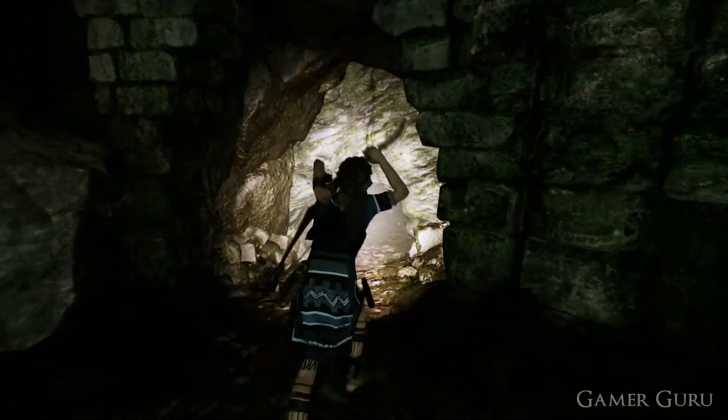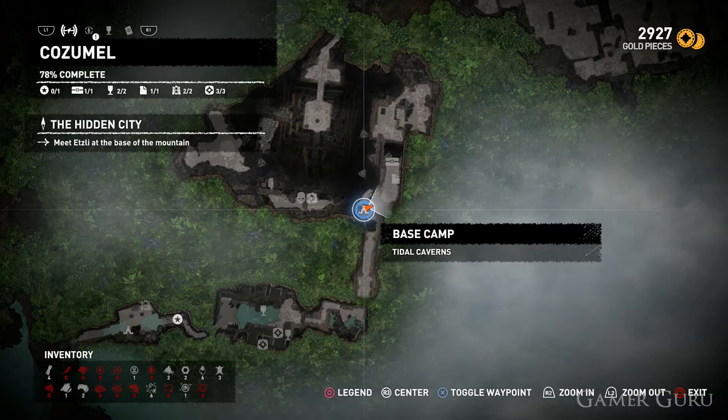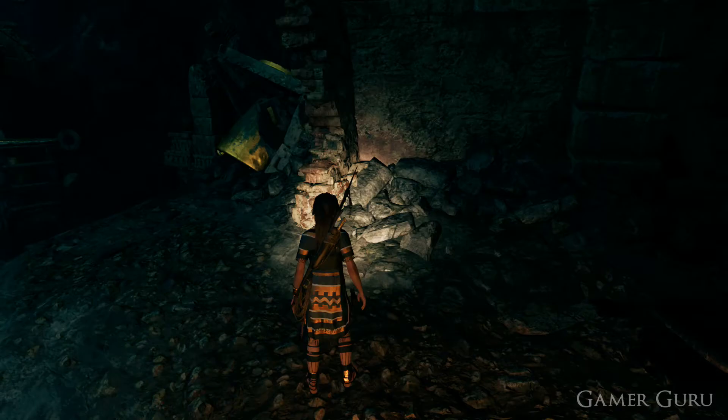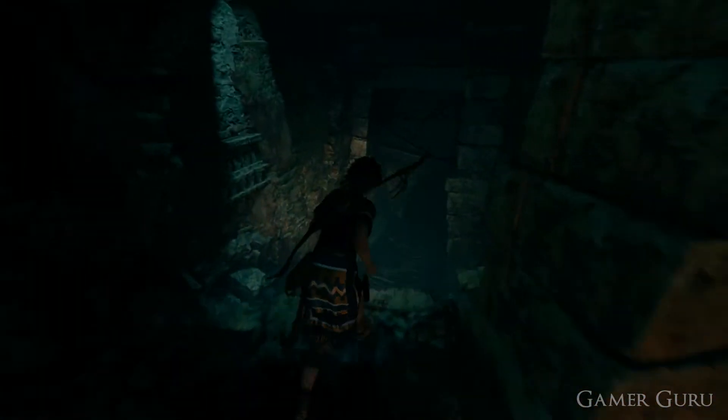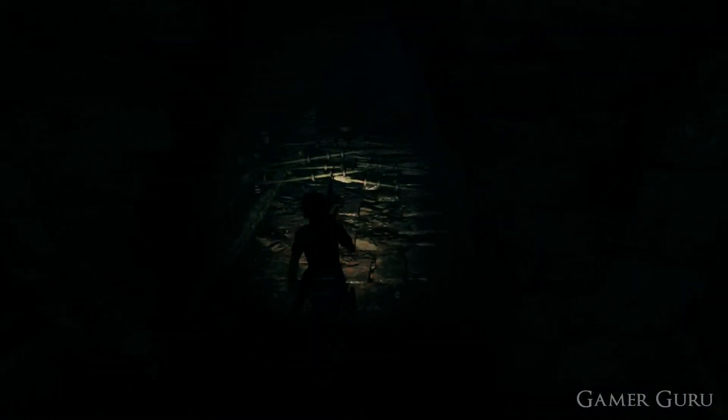For the third death whistle, we're going to want to go to the second campfire in Cozumel. From here, we want to backtrack back the way we came, underneath the spike trap until the previous room. And here up in front, we'll be able to see the third of the death whistles, so let's go ahead and shoot that down.